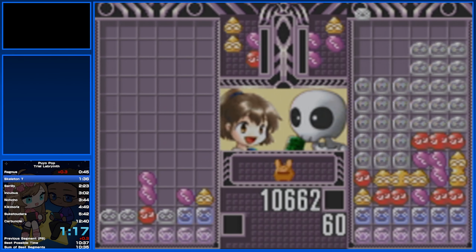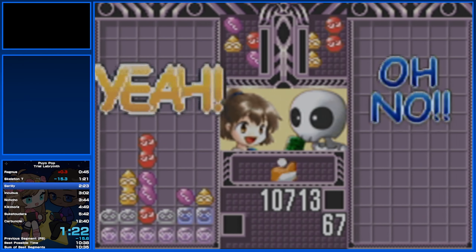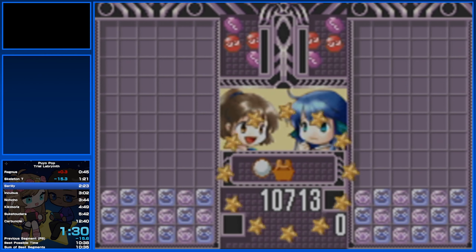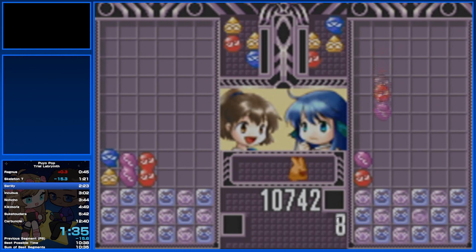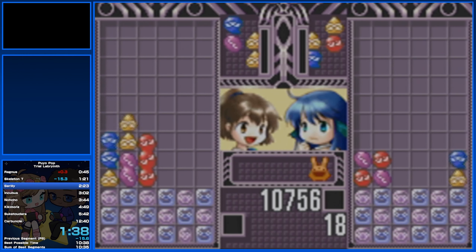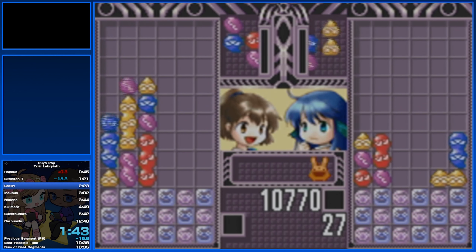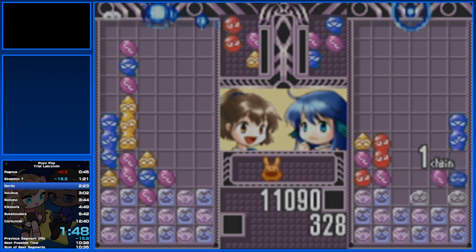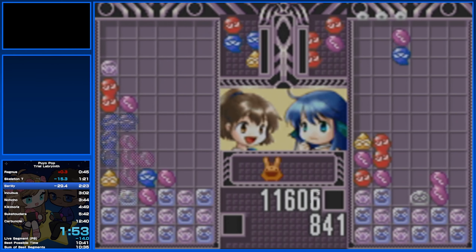Those little pinkish-purplish garbage Puyo that you see on the bottom part of the board there is something called Point Puyo. It was actually kind of introduced in Puyo Puyo 4, or Puyo Puyon, as basically a way to increase the damage of your chains. Say that I do a one chain, which usually sends one Garbage Puyo — it has the chance to send a row of Garbage Puyo over to the board.